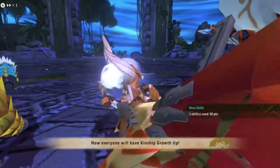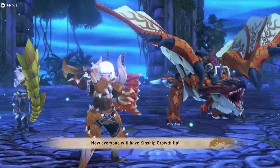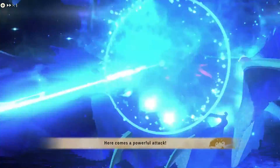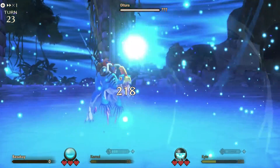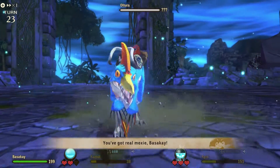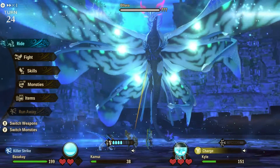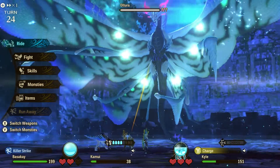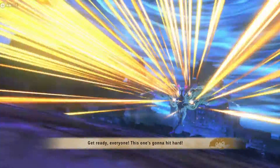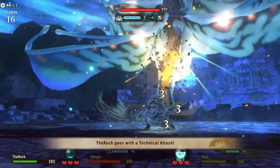Another weapon to consider is a hunting horn with the Bonds of Kinship skill. This boosts the rate that the kinship gauge fills up for your entire party, including your buddy partner. Next, bring monsties with a lot of HP. Altura's moves do a lot of damage and having monsters that can absorb that damage really helps. Preferably you'll want to have six monsters representing two of each attack type: two power, two technical, and two speed.